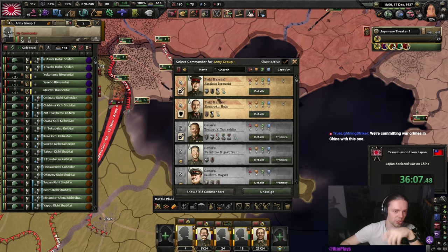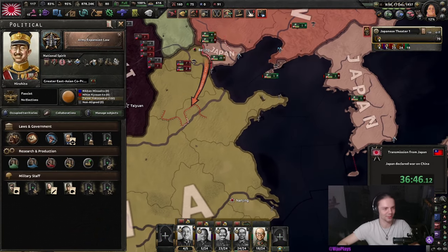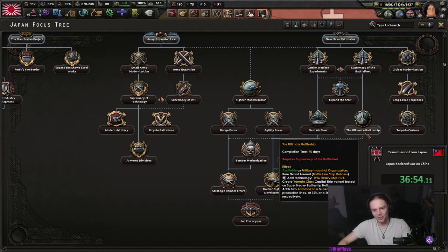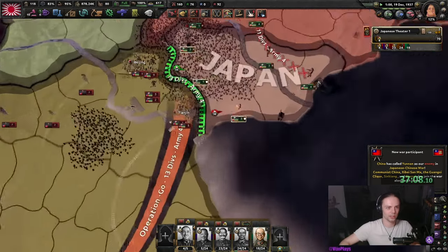Our field marshal will be Hata — he's a bit worse than Terauchi but he doesn't have the Politically Connected trait so he gets more XP. For now we'll just let the Chinese grind up against us. You can call in Manchukuo but I would not, since that will make your borders very large and your AI might do something stupid. In this run I did not call in either, but Manchukuo is fine if you want one additional tile for grinding.